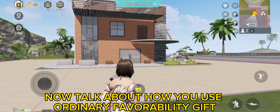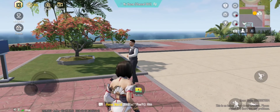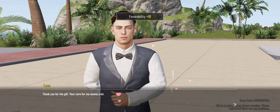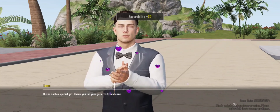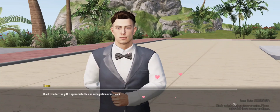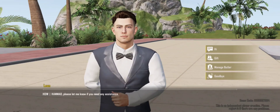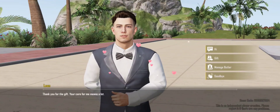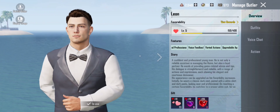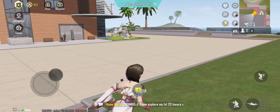Now let's talk about how you use the Ordinary Favorability Gift. Send the gift to Leon and increase his level. Don't forget to subscribe!